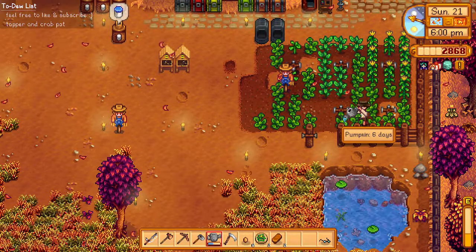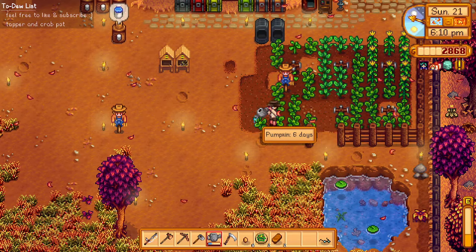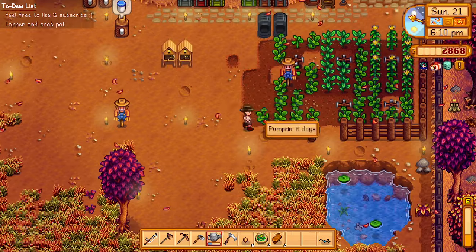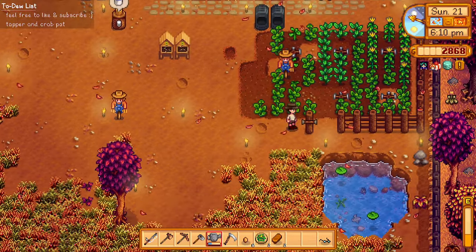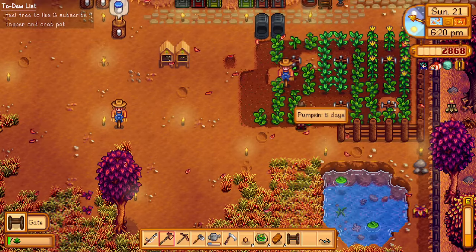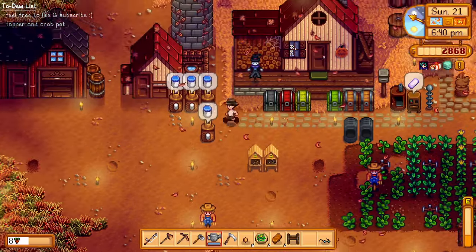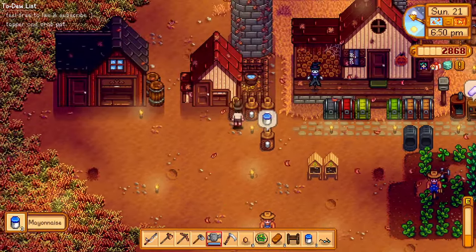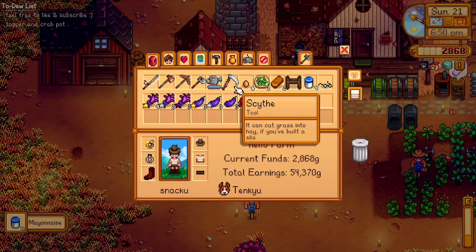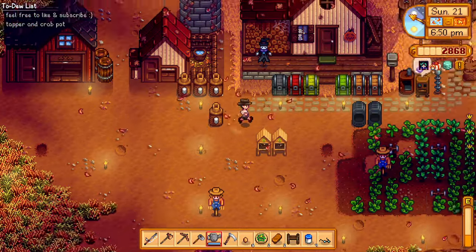Now that we have sprinklers, we'll have more time to do other things — like foraging, saying hi to townsfolk, improving relationships. This opens up a lot of windows of opportunity. We can also plant more seeds. And our very first mayonnaise — nice! It's 190 gold, and it only takes three hours to craft. Isn't that awesome?